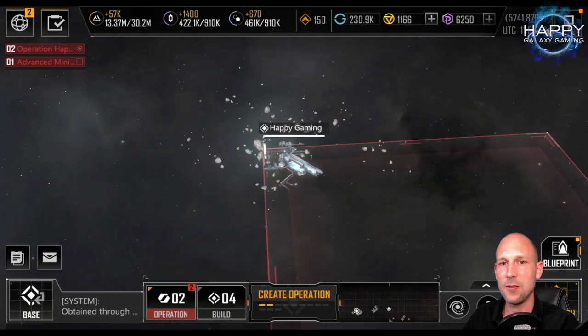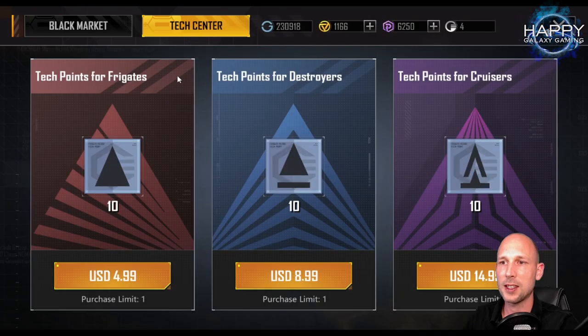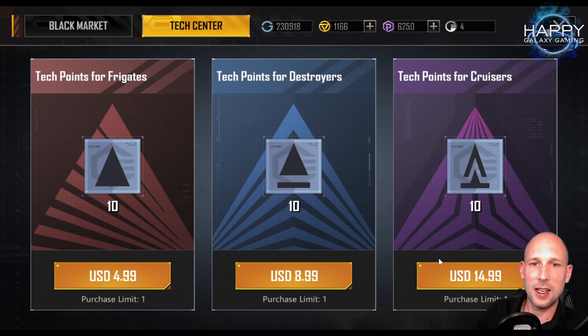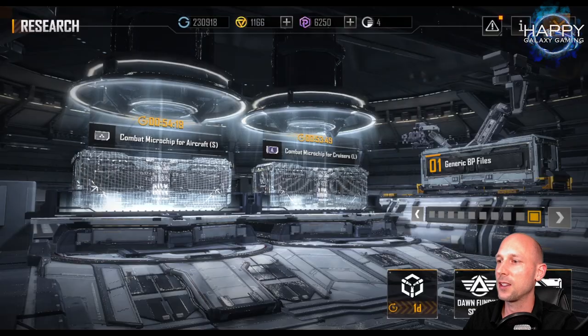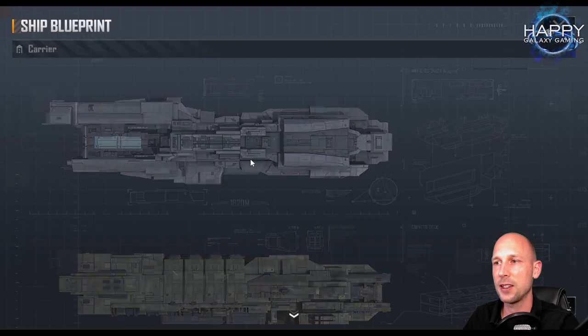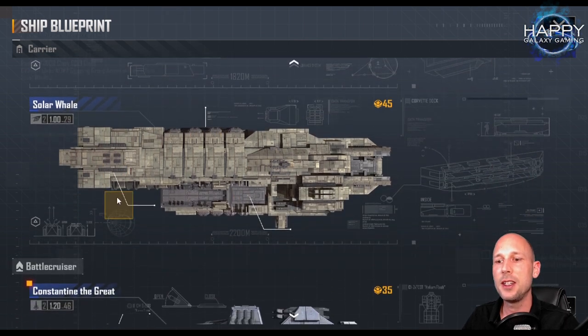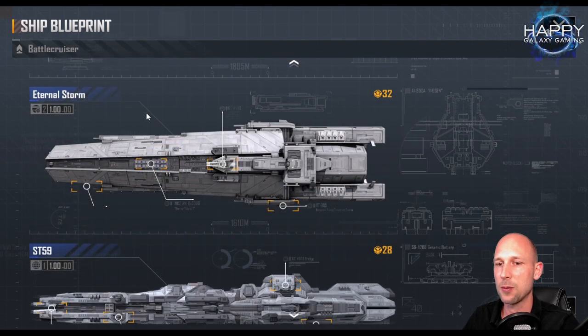Another way to see this is in the research store at the tech center: 10 frigate tech points cost $4.99, 10 destroyer tech points cost $8.99, and for cruisers we're already at $15.99. That also reflects this hierarchy. So if you have higher class ships that you no longer use but have invested a lot of tech points into, those should be your priority to reset, as it will take you longer to earn those tech points back.